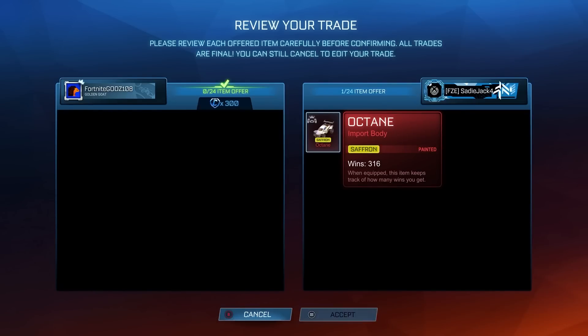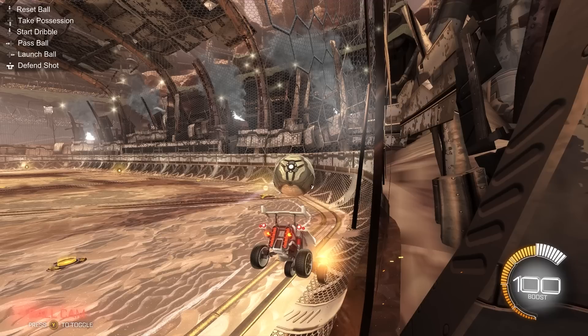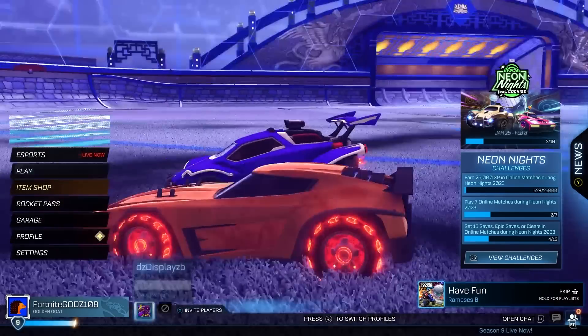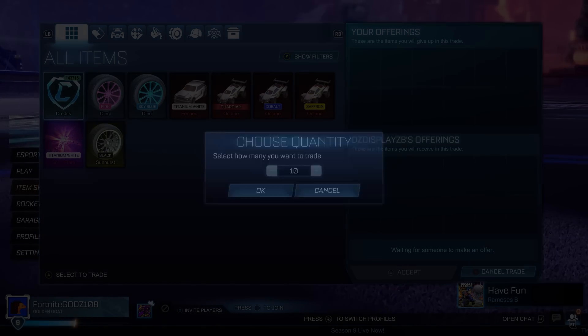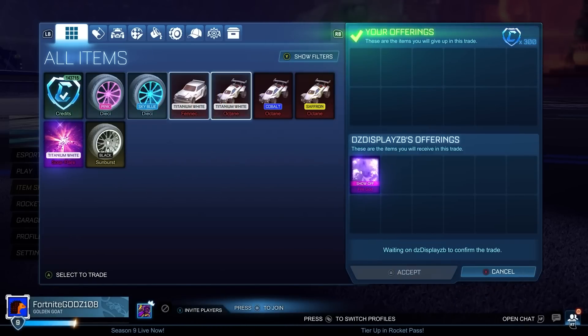We pick up a Saffron Octane here, which is a really high demand item - a lot of people are looking for it, so it will be really easy to sell on. We pay 100 credits below its minimum value and should be able to sell it on for its mid value and get 150 credits profit. Because of that high demand, I believe I should be able to get a little bit more, as Octanes are really good for flip-for-profit.